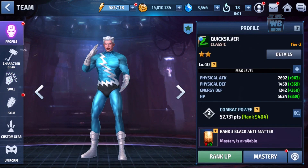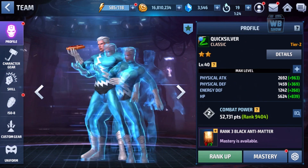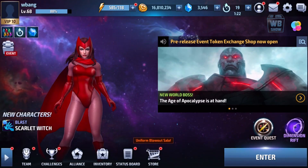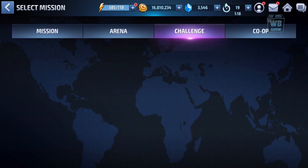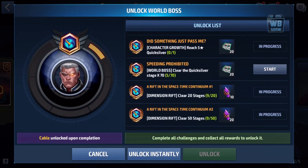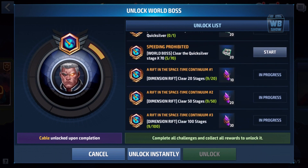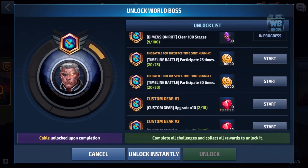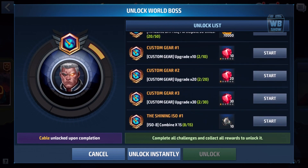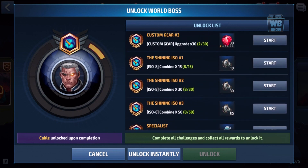Getting him to five stars is going to be difficult — I don't even want to think about it. Let me go in here and show you guys. Here's Cable and the character growth: you need to reach five stars with Quicksilver, clear a stage 70 times, do timeline battles, gear custom gears, and combine ISO-8.